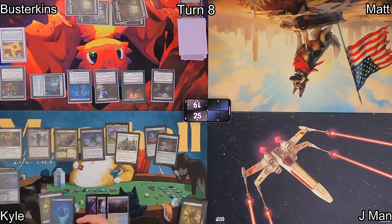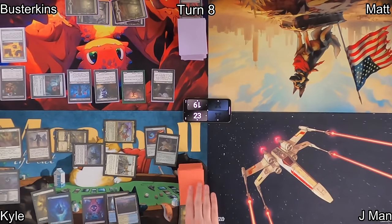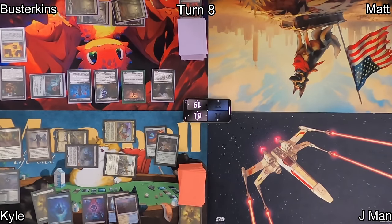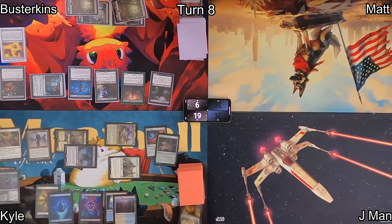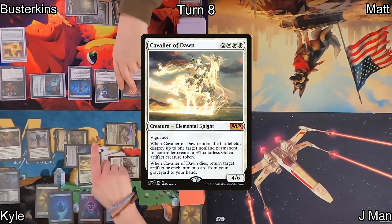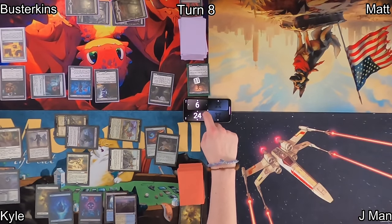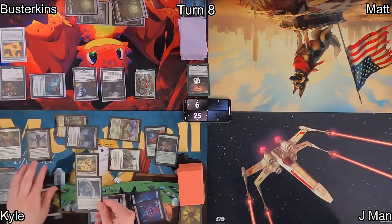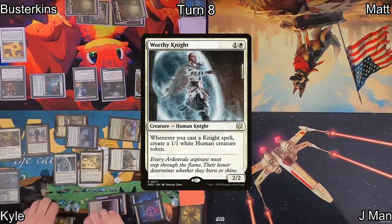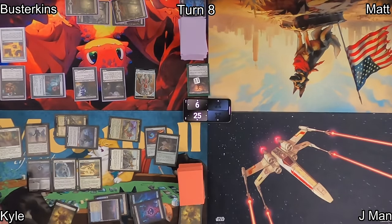On Kyle's turn, he has 0 cards in hand so he'll draw 1 and lose 2 life to Sheoldred. Puzzle Box resolves — he puts it on the bottom and draws another card, losing 2 more. He jumps into the red zone with almost all of his creatures. Chivalric Alliance triggers, he draws 1, and his commander triggers so he draws 1 and discards. He reanimates a Cavalier of Dawn from his bin when Siddhar Jabari's first strike damage resolves — that blows up Sheoldred, giving him a 3/3 Golem in its place. Kyle gains life from Cavalier of Night. Busterkins' Blood Priest was declared as a blocker and dies. In his second main phase, Kyle casts Worthy Knight and then Smitten Swordmaster from exile, triggering Worthy Knight for a 1/1.